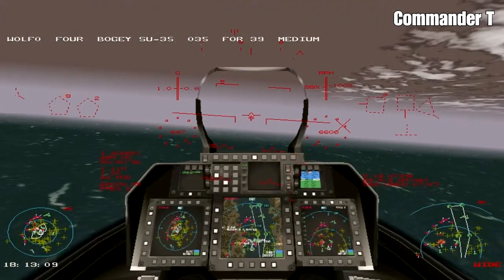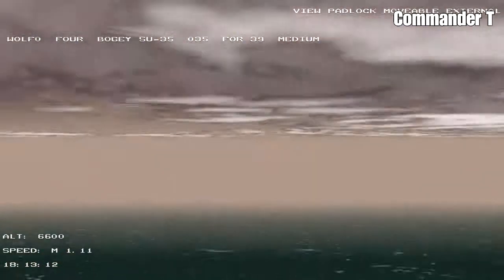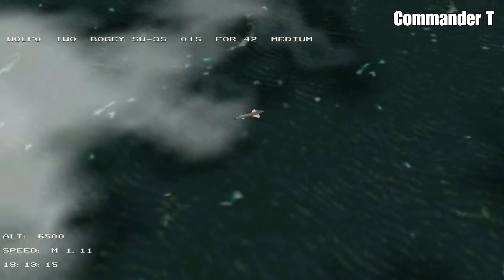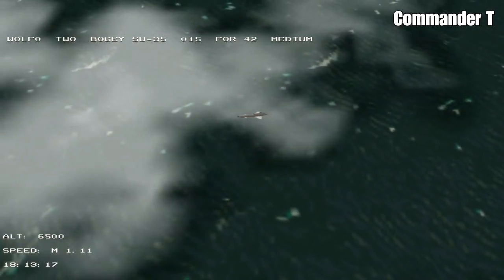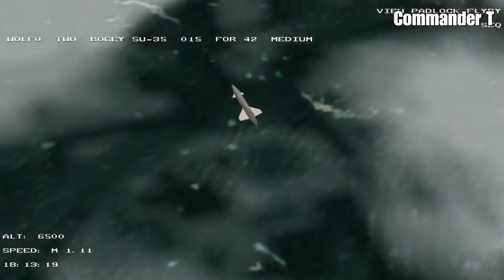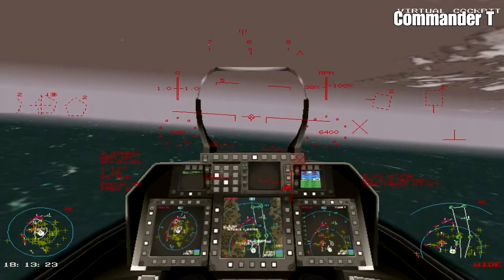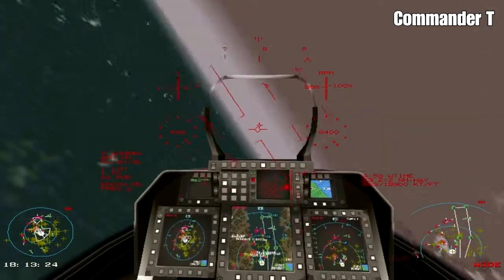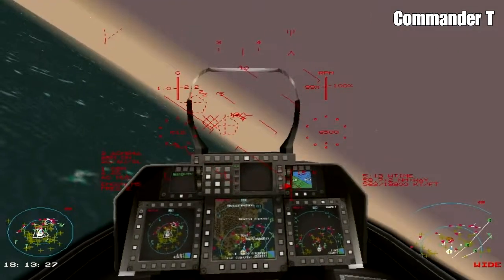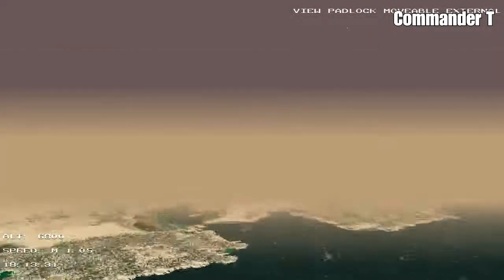We won't have enough ordnance to take out all nine targets, so there are two down now and seven more to go. Now there's a TU-300 over here - that's a reconnaissance plane, an unmanned drone. Off it goes. We haven't seen one of those before, so I'm just going to concentrate on our objective.